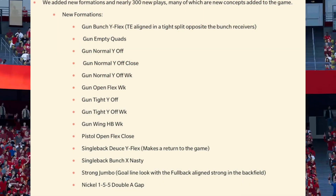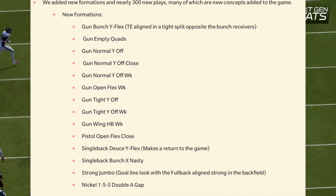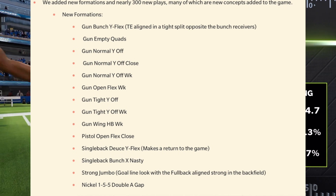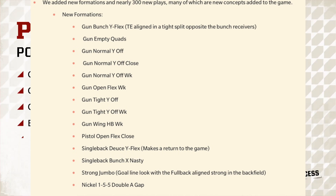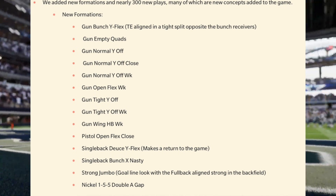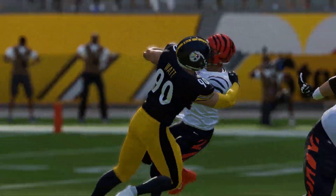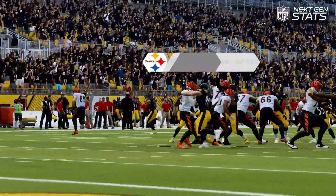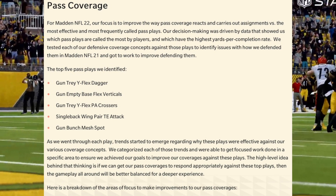They've added formations and nearly 300 new plays, many of which are new concepts added to the game. Three hundred is a pretty good number, and if they add more through live updates that'll be awesome. New formations include Gun Empty Squads, Gun Normal Y Off, Gun Normal Y Off Close, and Single Back Deuce Y Flex. The more formations available, the better we can game plan against opponents.